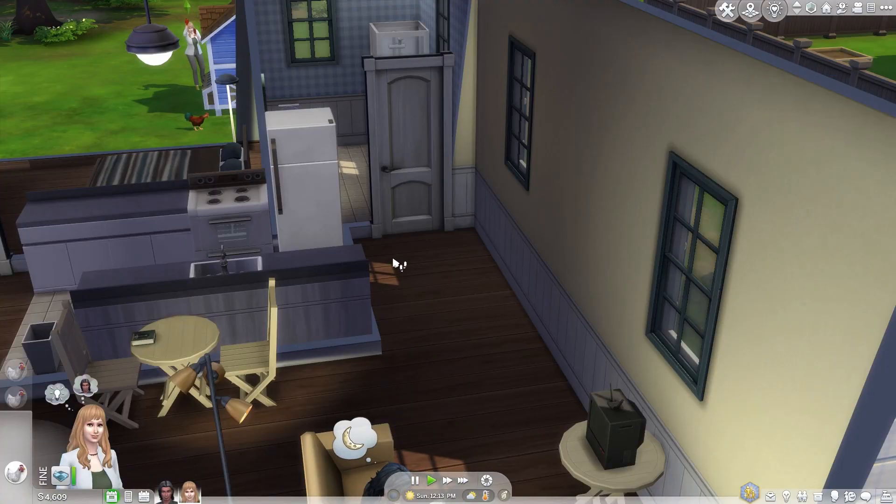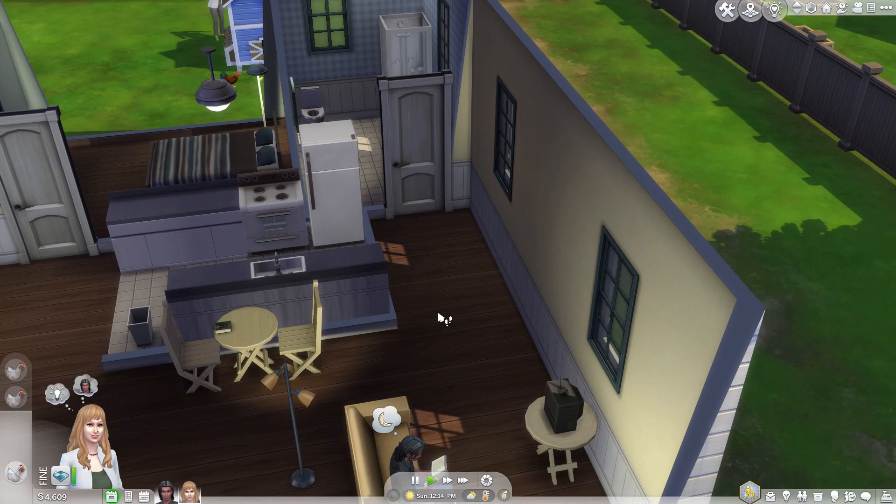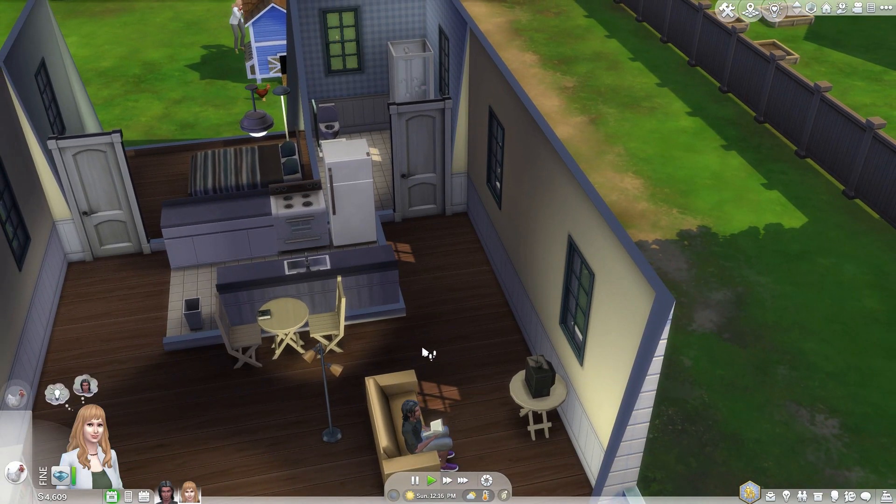The first step is to make sure you have a fridge in your Sims household. Arrange it in a convenient spot because we'll be using it to unlock those delicious animal treats.